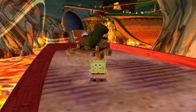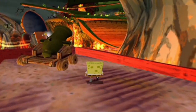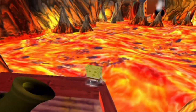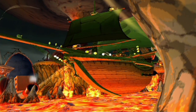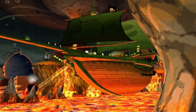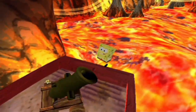Hey guys, MulticlassicGamer here. Welcome to the finale of Let's Play SpongeBob SquarePants Revenge of the Flying Dutchman on PlayStation 2. We have made it all the way up to the Dutchman's ship. It's not Dutchman stew or roll out a barrel, but it's still the Dutchman's ship regardless. We've made it all the way up here, and now it's time to rescue SpongeBob's friends. Let's do this.